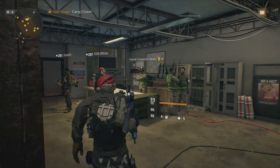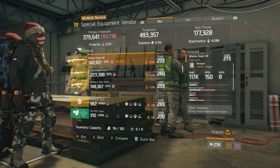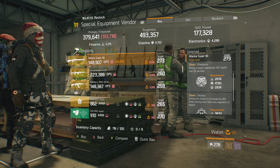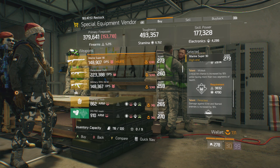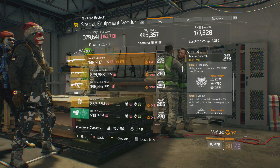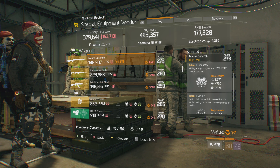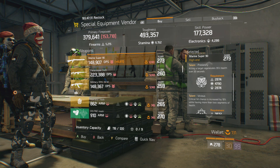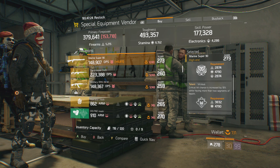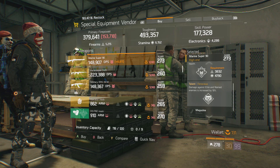Moving over to the Special Gloom Avenger, the first thing you guys want to check out is this Super 90. What it comes with is 330% stagger, 273 gear score, and for the talents it has Predatory, Vicious, and Ferocious. This is a pretty good PvE weapon — it already has Ferocious for damage, Vicious for damage and critical hit chance, and Predatory, which is really good for PvE because it's always going to heal you. You can reroll into maybe Deadly paired with Vicious, or Responsive and Destructive. If you want to use this for PvP, you can get rid of Ferocious and get Responsive, Competent, or Deadly. This is a really nice buy if you guys are interested.